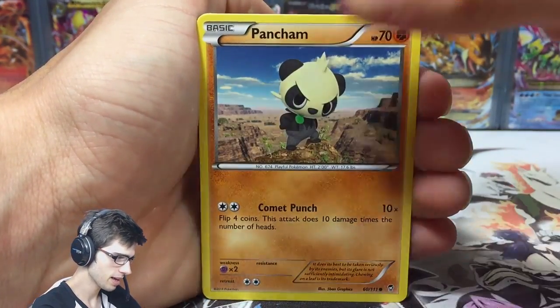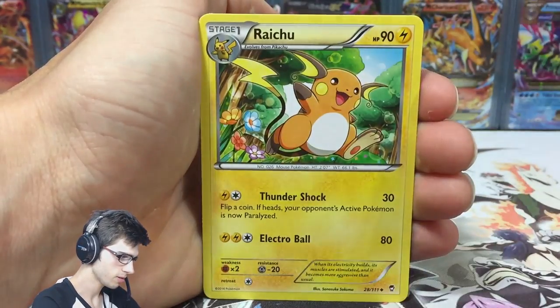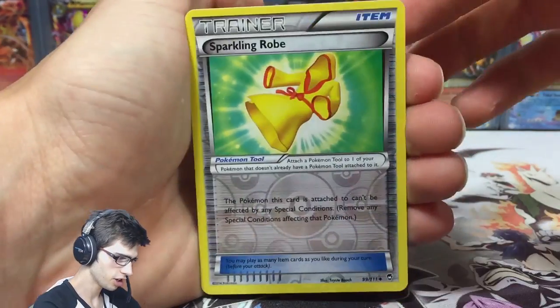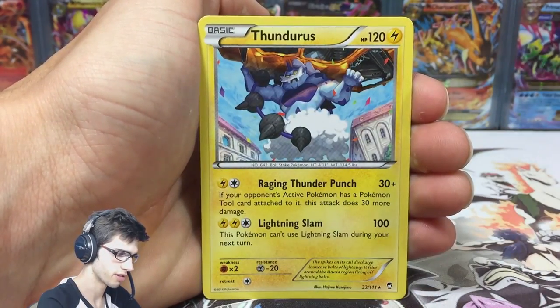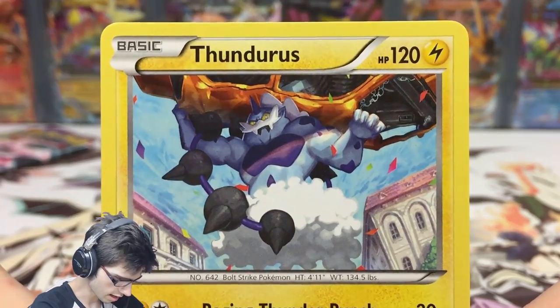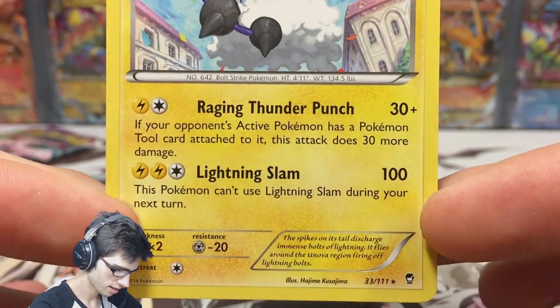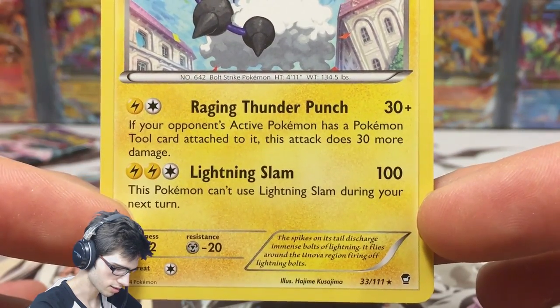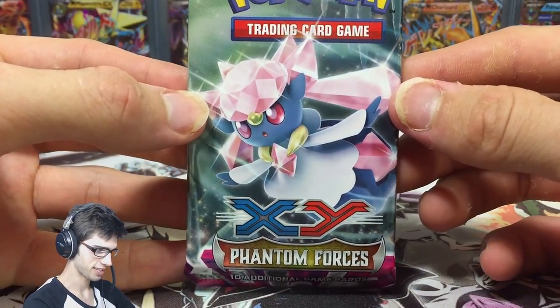In this pack we have a Mienfoo, a Raichu, a reverse Sparkling Robe, and a Thundurus — a regular rare. Even though it's a regular rare, it's still pretty powerful. Thundurus is absolutely manhandling that card — it's crazy. It has Raging Thunder Punch and Lightning Slam. Not bad!